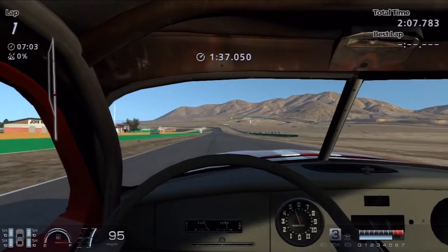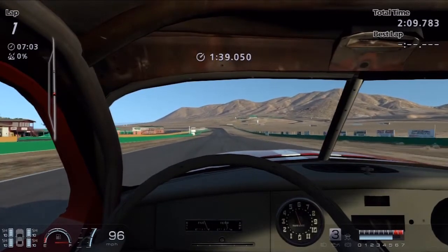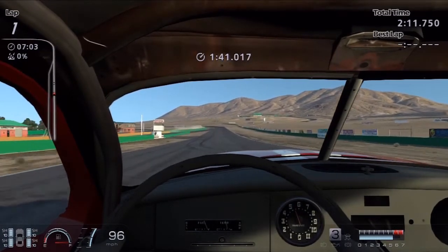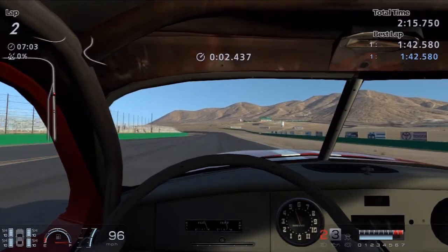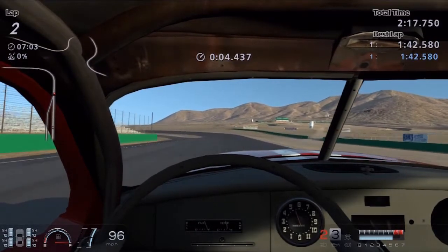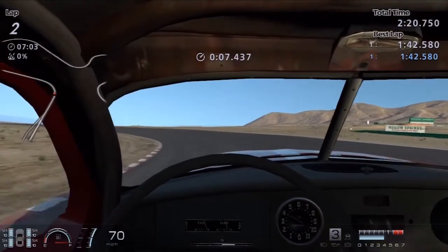So let's find out what the SimCarList.com official lap record is for Mario Andretti's 1948 Hudson from Gran Turismo 6 at Willow Springs, and it is 1 minute 42.580 seconds.